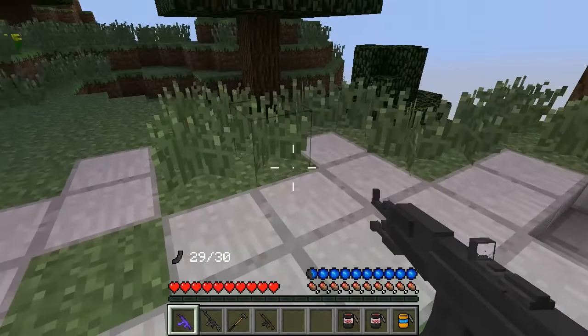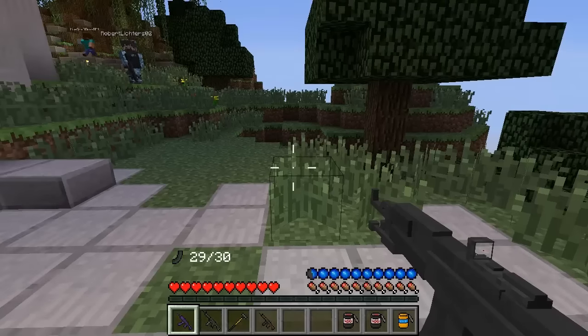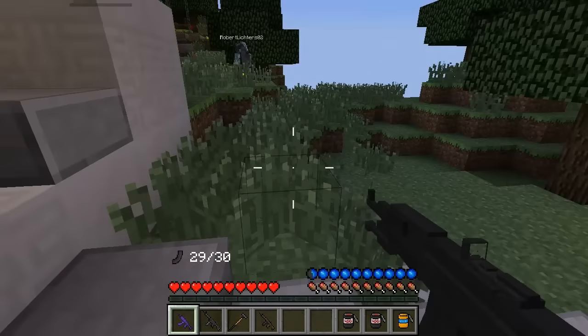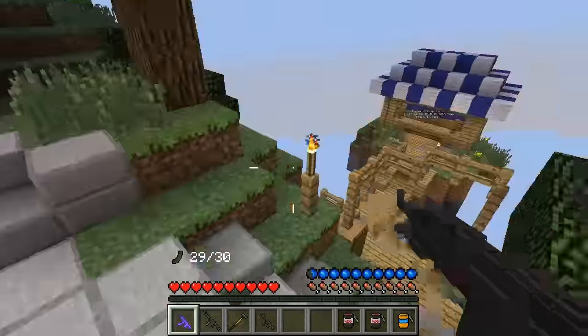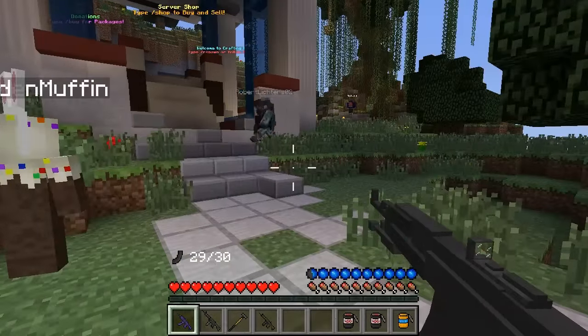Let's get into today's episode. If you guys don't remember last episode, we kind of got wrecked — actually no, we kind of destroyed those people in that building. However, I ran out of ammo and that's why I got destroyed at the end. I had a pistol and it didn't go too well. So what I decided to do in today's episode is get ourselves some guns, ammo, and gear from the shop instead of using a kit.